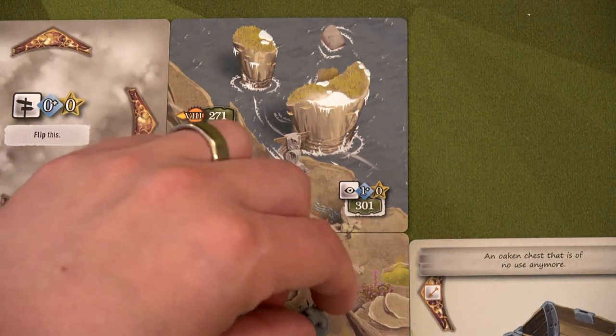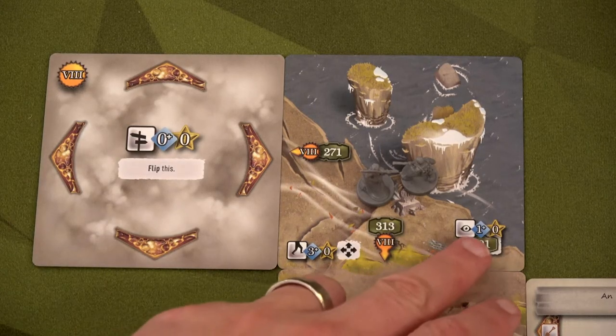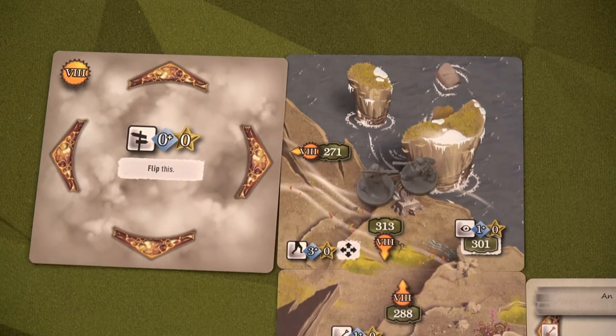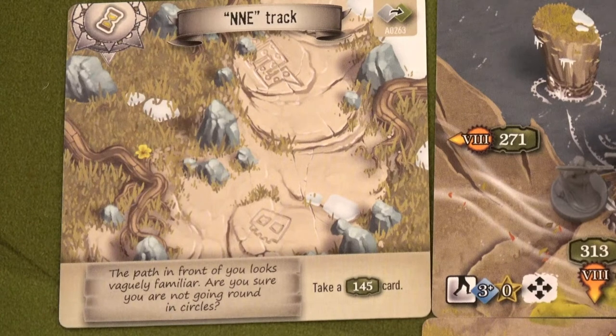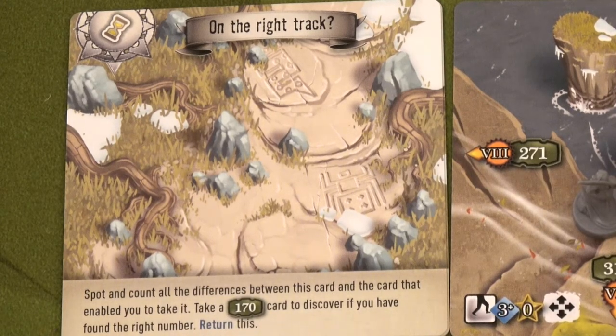We can go explore this spot or pathfind. We both do the pathfinding action and flip the card. It reads: track nine — the path in front of you looks vaguely familiar, are you sure you're not going in circles? Take a 145 card and find and count all the differences between this card and the card that enabled you to take it, then take a 170 card to discover if you found the right number.